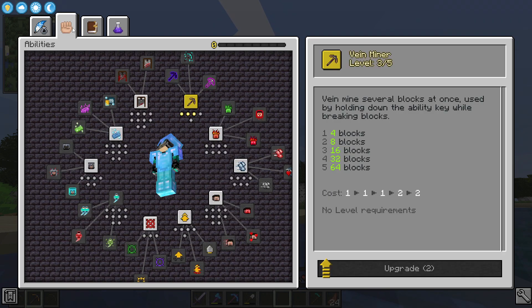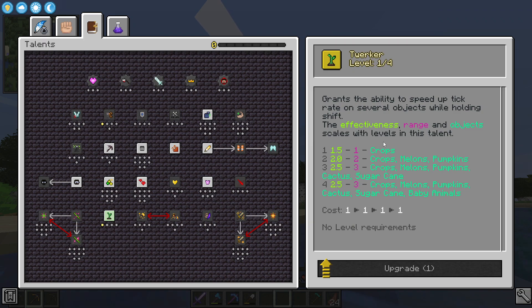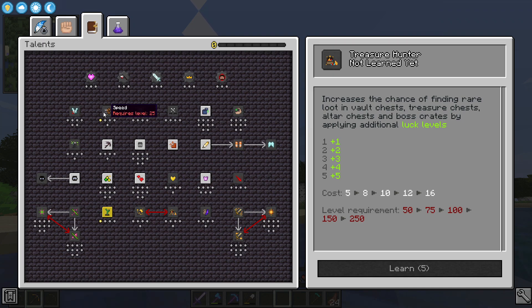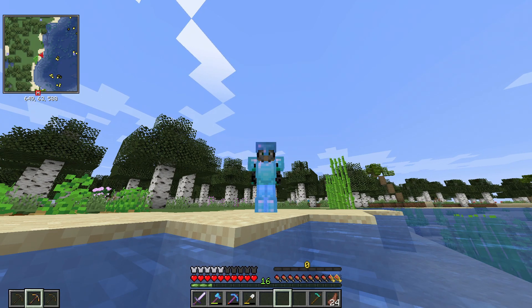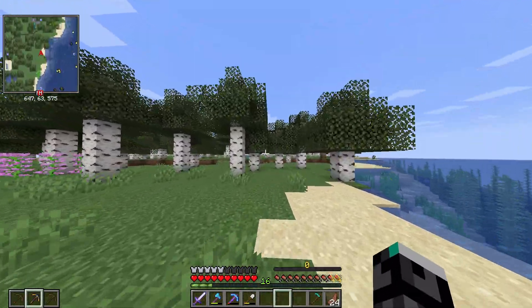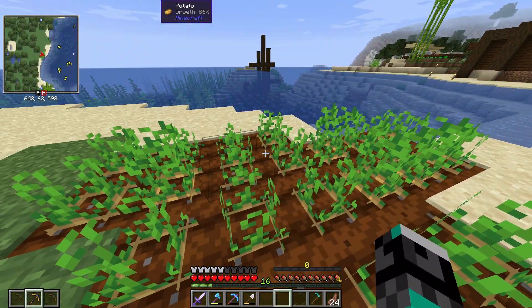When you start the game you have five skill points. I spent those by leveling up Vein Miner - that cost three points: one for level one, one for level two, and one for level three. I also gave myself the ability to Twerk, which lets me bone meal crops. That's insanely strong. For the last point, I chose Speed, which gives me Haste 1 so I can move pretty fast.